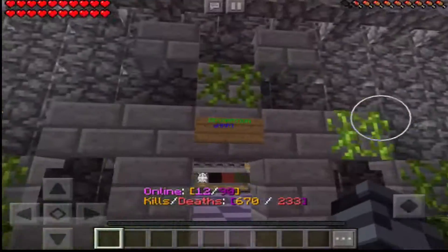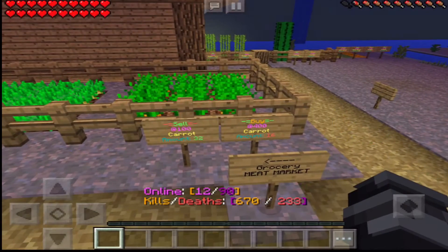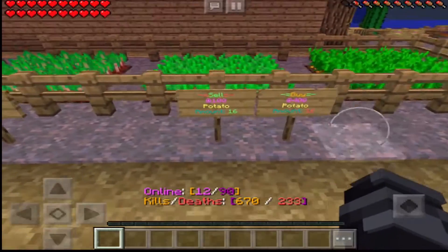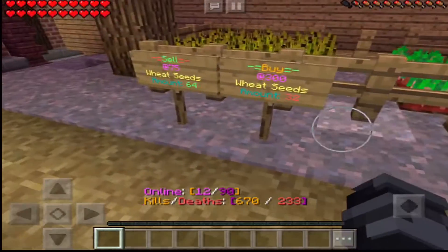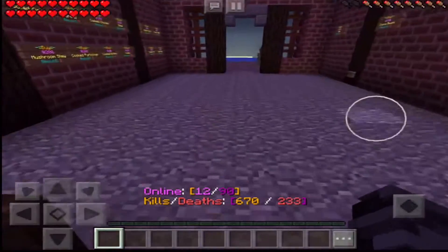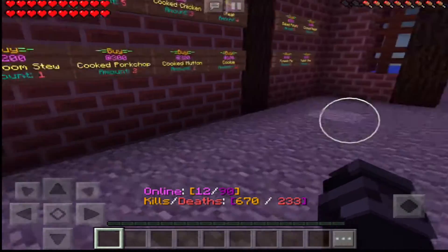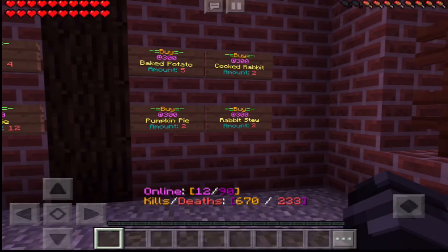Here is where you get all the groceries and farm stuff. So here's carrots if you want to sell them, potatoes if you want to sell them, beetroot if you want to sell them, and wheat seeds if you want to sell them. Over here is the grocery section.